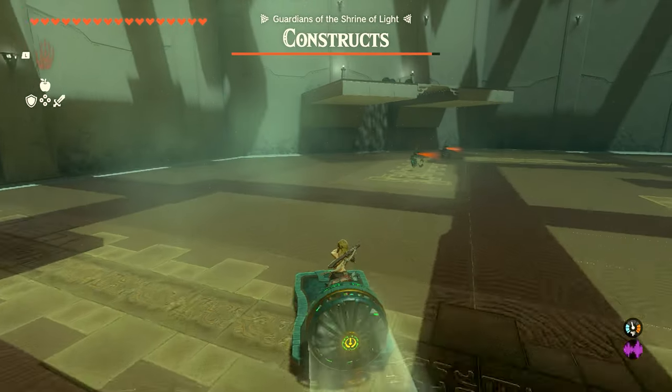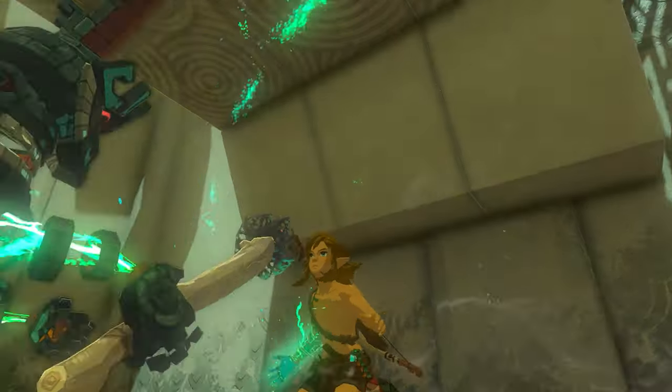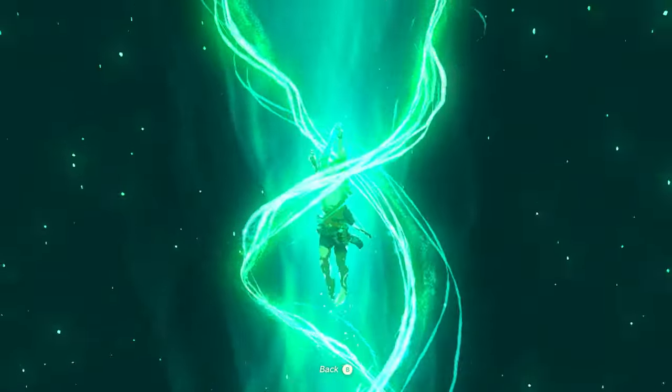At this point, you don't need to fight any of the other constructs because we're going to use a much bigger vehicle to run them over. Once you get to the back corner, we can use the ascend ability to go up top.